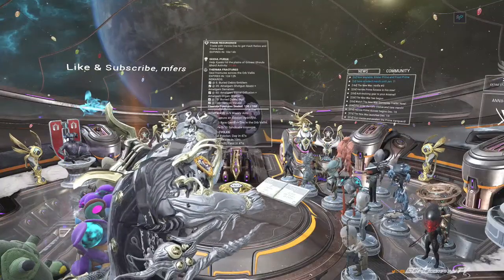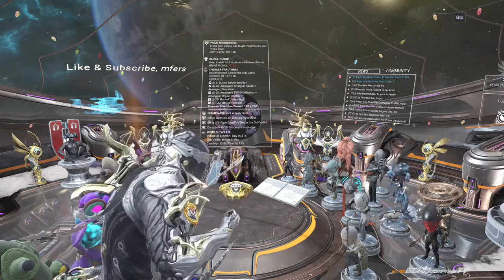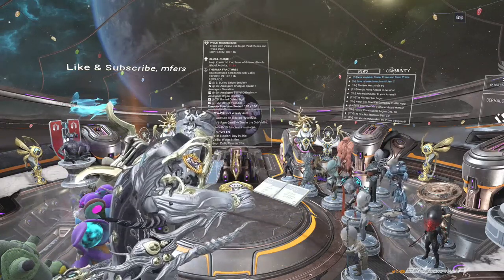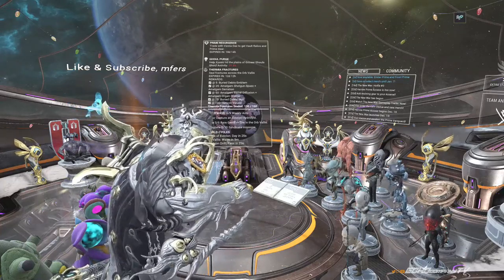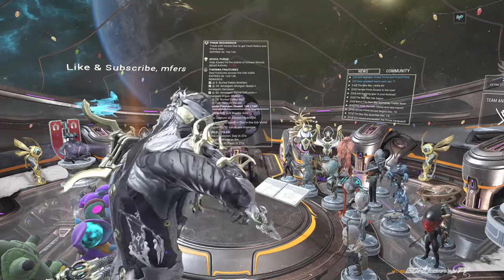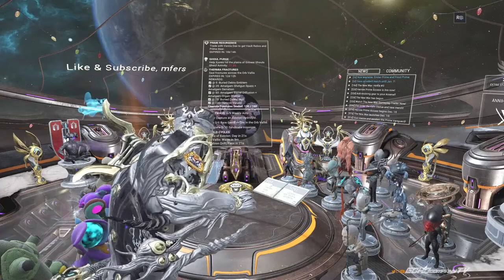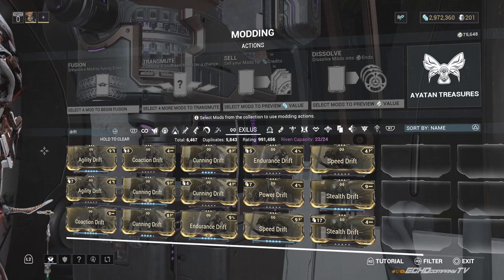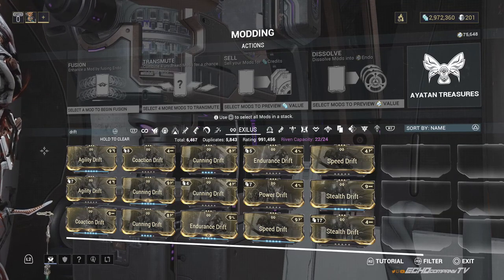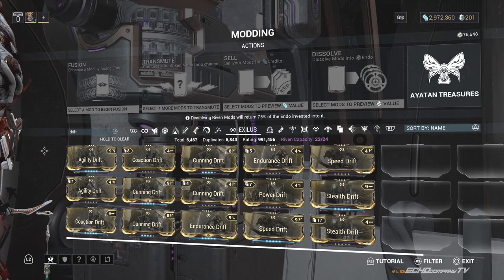Today I want to talk about the seven halls of ascension puzzles on Lua. Sometimes this can pop up as a Nightwave challenge to complete four different halls of ascension puzzles. This video is going to show you exactly how to do that whether you're by yourself or with teammates. You're gonna get all the drift mods that come from these puzzles — they are all excellent mods that fit right into the slot next to your aura and help you get more power and range. Most of them cap out at about 15%.